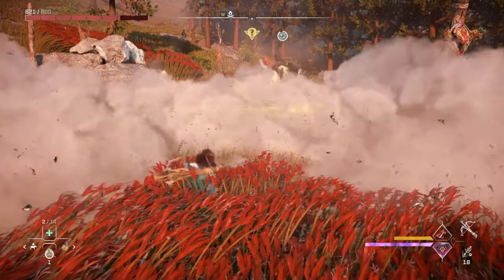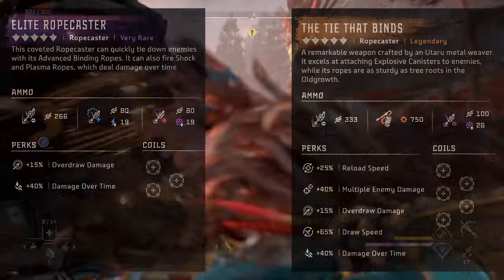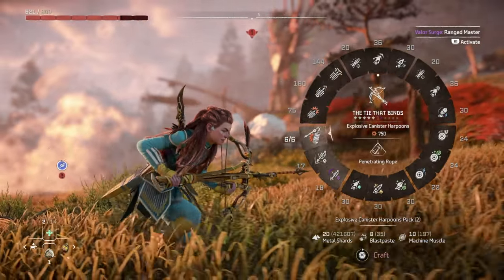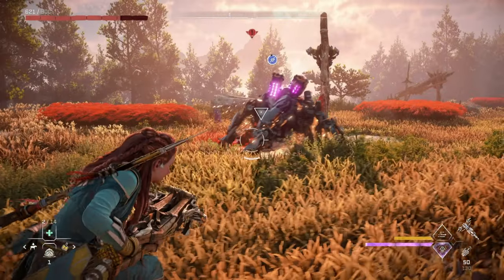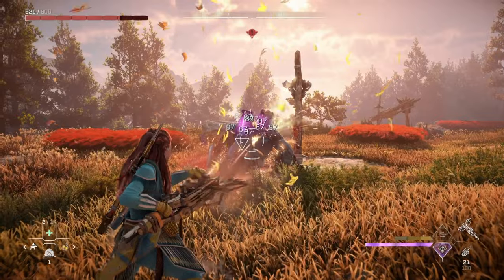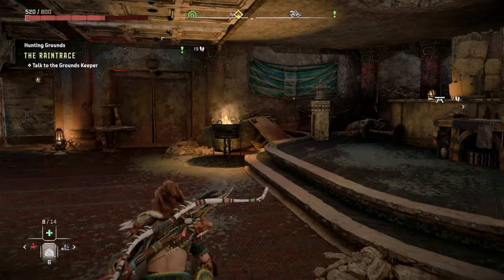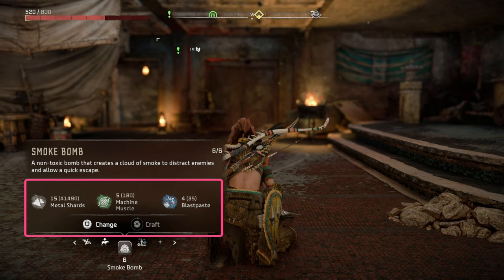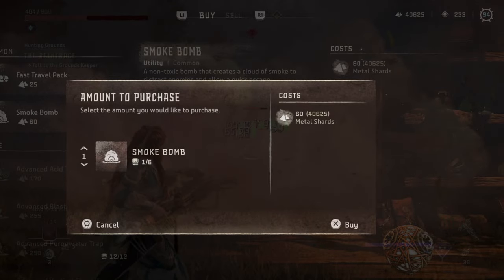Smoke bombs also pair really nicely with rope casters. Throwing down a smoke bomb and then using a rope caster to tie down a confused machine can get you through just about any situation in the game, and is one of the best combinations I know of to instantly turn the tide of a fight. Now smoke bombs can be pretty resource heavy to craft, but aren't all that expensive to buy from a merchant — only 60 shards. So I always make sure to buy them whenever possible.